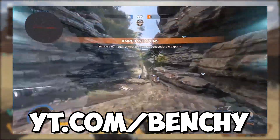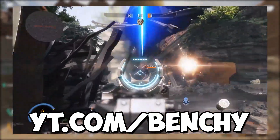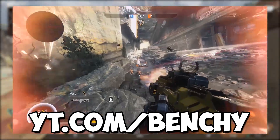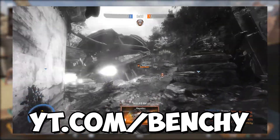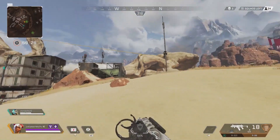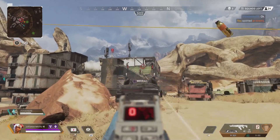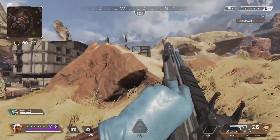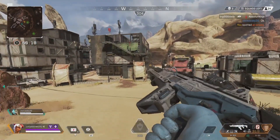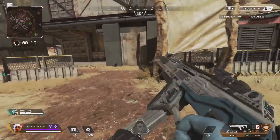If the CAR was added into Apex Legends, I assume it would be a very slightly less powerful version of the R301 depending on what you're using it for. The damage and accuracy seem to be a little bit lower than the R301, but the magazine size would be bigger. That makes me wonder if the R301 and the CAR would work really well together — the CAR would be better at close to medium range, while the R301 could also snipe people at long range depending on how well you control the accuracy.